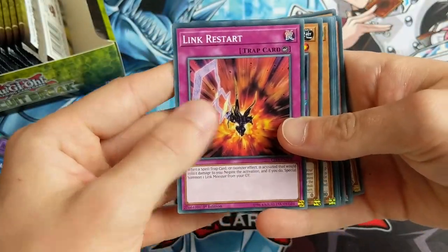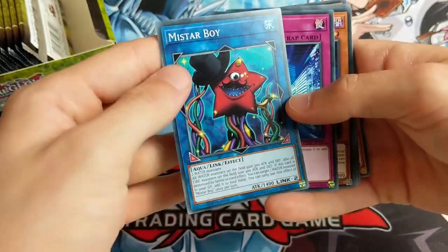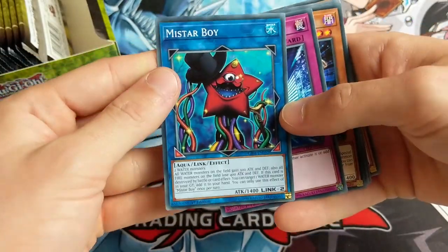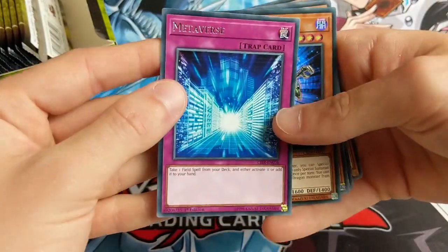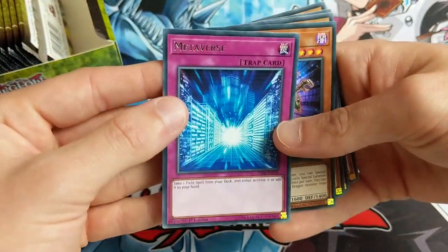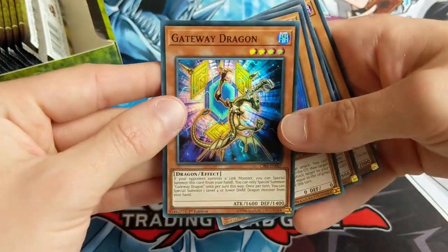Because those are about 60 quid. Link Restart, Goki Head Bat, F.A. Whip Crosser, Mistar Boy. Getting a lot of you at the moment, Mistar Boy. Not sure if I really want you. He is quite a good Link 2 Aqua Monster, apparently. Metaverse. Look, it's Nathie VR. Into the Metaverse. Gateway Dragon. That's very, very cool. Nice holographic there.